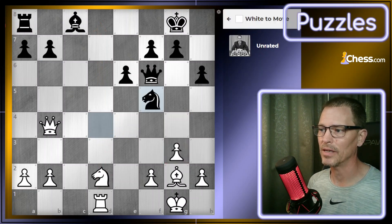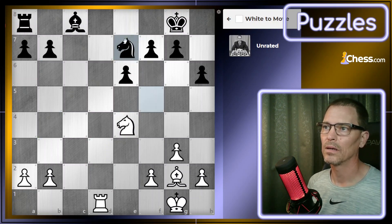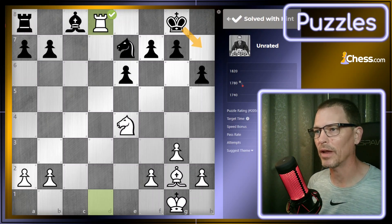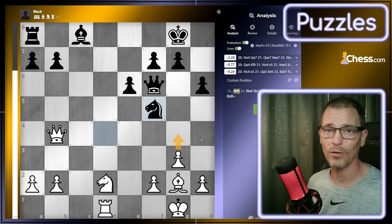Let's hit the hint button. It was to threaten the queen immediately, and the queen did go where I thought it would. We followed that line out and I don't get anywhere with it. That puzzle was only rated 1400, so it gave me a break on the rating like it normally does when I fail. It says this has a 69% pass rate. We have to switch to the analysis board to find out why that's better.